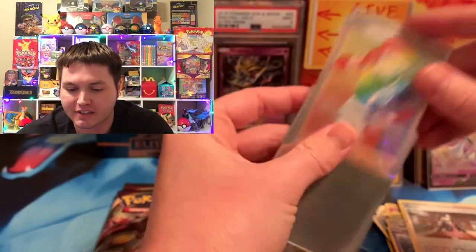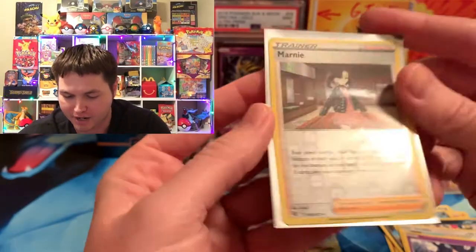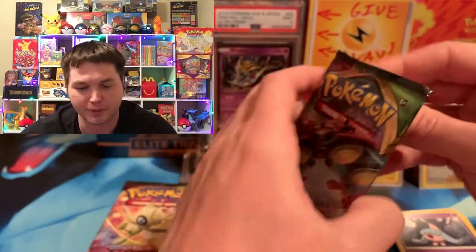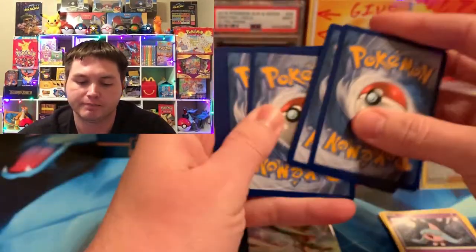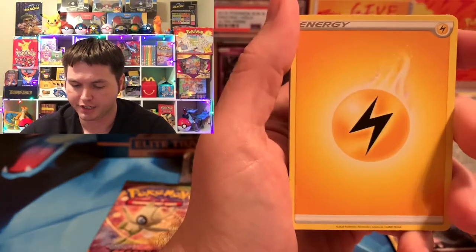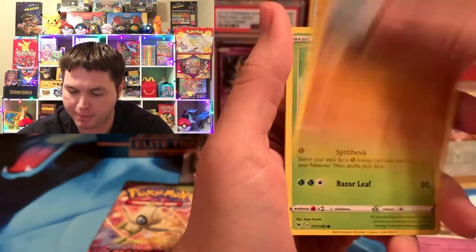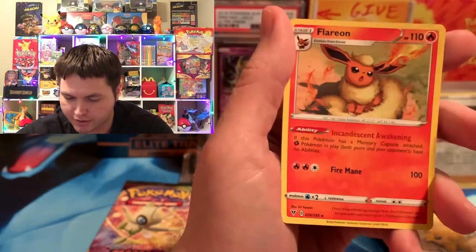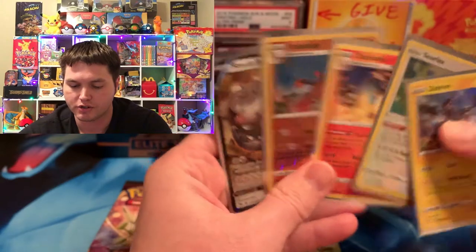That definitely should put Champion's Path in the lead. Vivid Voltage is having a very bad day right now. This Marnie should be worth a good bit but probably not more than a dollar, so I can't add it. But that Rainbow Kaboom — Champion's Path is in the lead for sure. Because Vivid Voltage didn't really get anything. I believe our total on Champion's Path side is at least over $20, and Vivid Voltage might not even have like $5 right now. So last pack of Champion's Path — let's see if we can get one of those Zards to seal the victory.